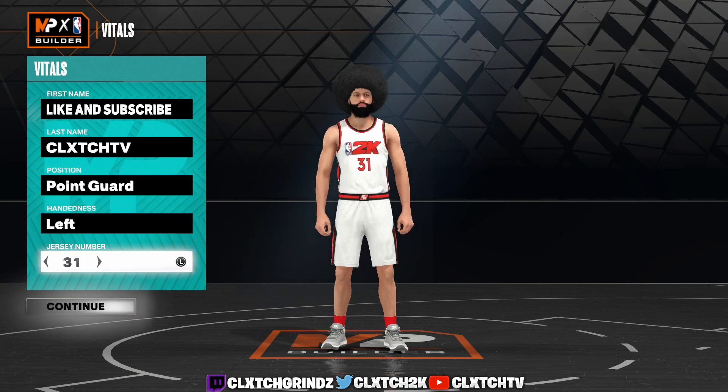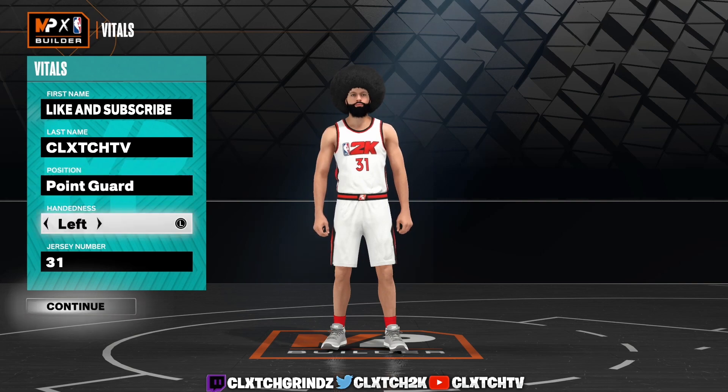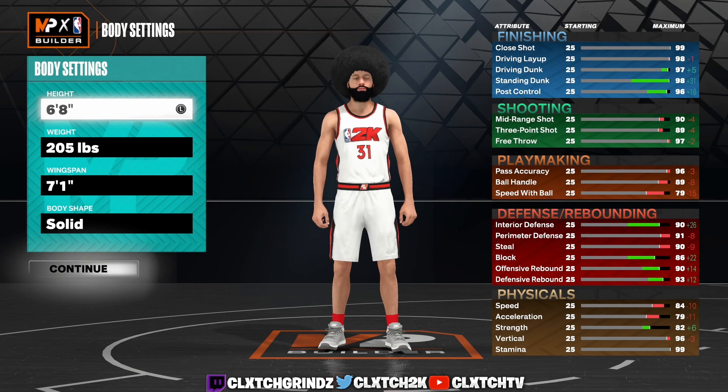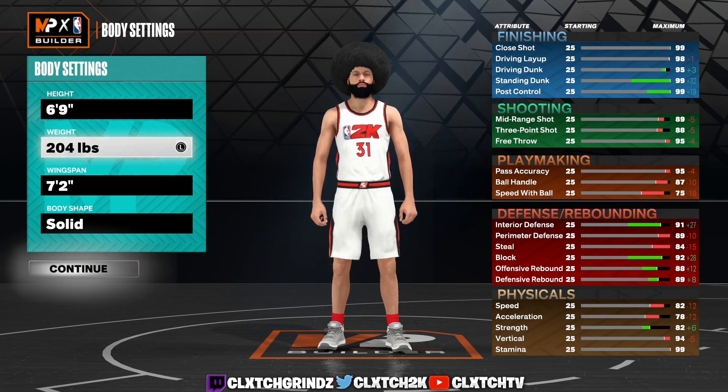Obviously this other stuff doesn't matter. If you want to make a Shooting Guard or Small Forward go ahead, but we are going Point Guard. Moving on to the height, you can either make this build six-foot-eight if you want the Hall of Fame Quick First Step. Personally I went six-foot-nine because I want to have the better defense. For weight we are going 194 pounds because I only put my acceleration to an 80 and an 80 speed.